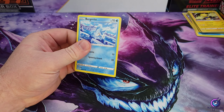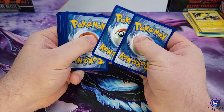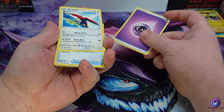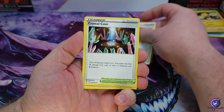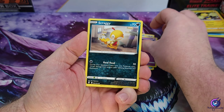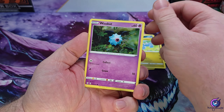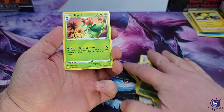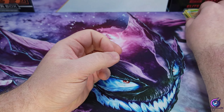Then again, these are just a warm-up for that Virizion box. Energy — got a Braviary, Lucky Ice Pop, Crystal Cave, Bergmite, Drowzee, Scraggy, Bagin, Woobat, Crustle reverse, and a Lilligant non-holo. So again, nothing out of any of those.